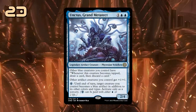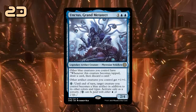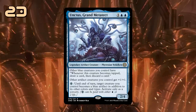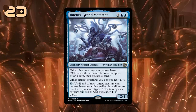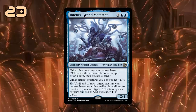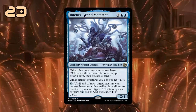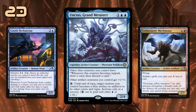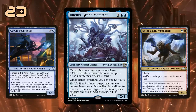Unctus, Grand Metatact, is a 3-mana 2/4 legendary artifact creature, giving other artifact creatures we control plus 1/plus 1, while also saying other blue creatures we control that become tapped let us draw and then discard. For either 1 blue mana or 2 life, we can also turn any of our creatures into a blue artifact. So it's a lord for artifacts that gives additional card selection, and this will slot in nicely with the artifact synergies from Kamigawa: Neon Dynasty, potentially revitalizing that archetype alongside a slew of new artifact creatures in this set.